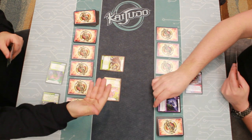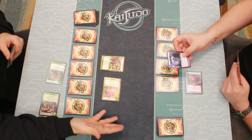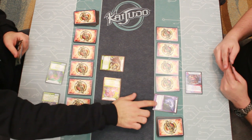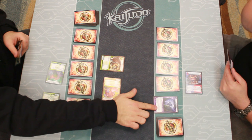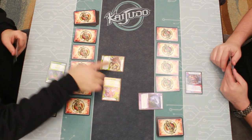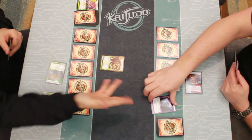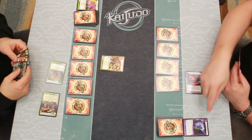Go ahead and put that into your hand, and if it has a shield blast icon — spells sometimes have this icon called shield blast. When a shield would be broken, you look at that card, and if it is a shield blast you can reveal it and cast it for free, even if you haven't unlocked the civilization, even if you don't have that mana available. So you can cast it even if you didn't have any darkness cards in your mana zone. It has an ability that says target enemy creature gets minus 3,000 power — so you can target Prickleback, who only has 2,000 power, and he'll be destroyed. Then that goes into your discard pile.